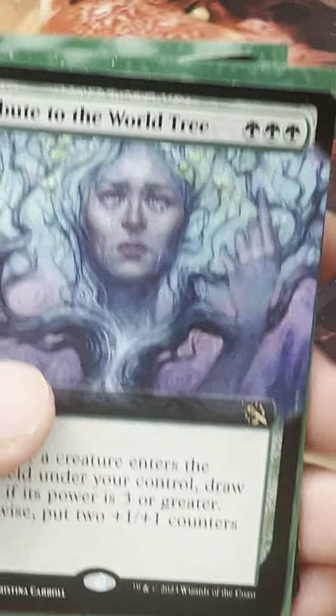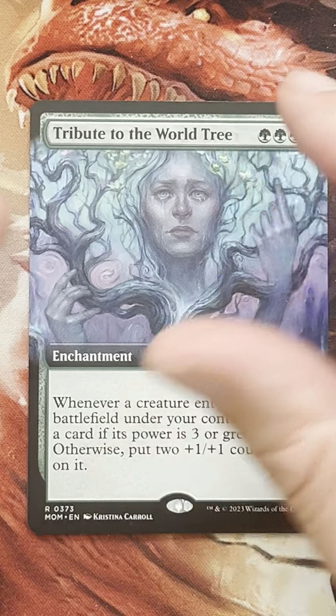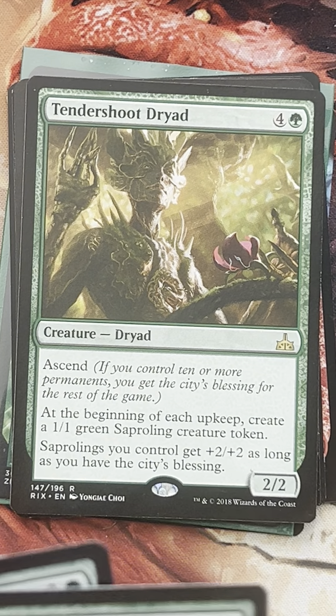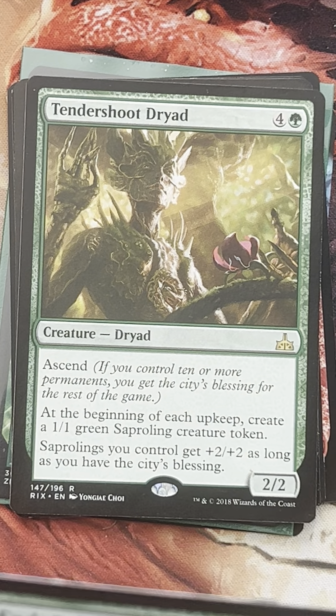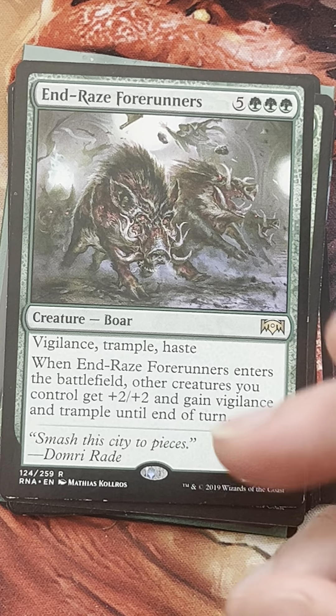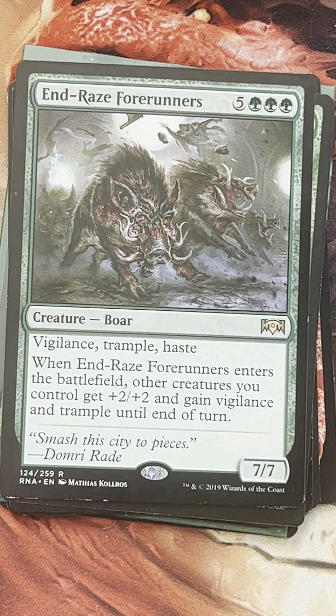I think we kind of have our game plan here. We have Scute Swarm, Fable, Gruff Triplets, Esca's Chariot, Dragon Broodmother, and Tendershoot Dryad. Now we should focus on the payoffs — Craterhoof Behemoth is an option. Maybe if we don't have that kind of money, Nface Forerunners could be a nice replacement.